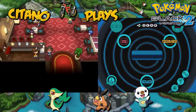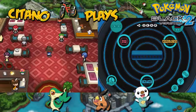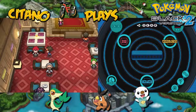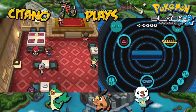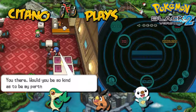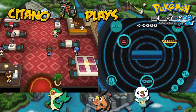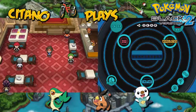Here we are inside the former Striaton City gym, now a Pokemon restaurant. You can see the blue one, the green one, and the red one — these were the gym leaders of the first gym in Black and White. We have Cilan, Cress, and Chili. Cress says: 'I'm a water-type specialist. Would you be so kind as to be my partner in a battle with my siblings?' Basically, we pick one brother as our partner and fight the other two.